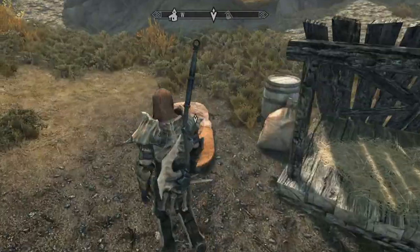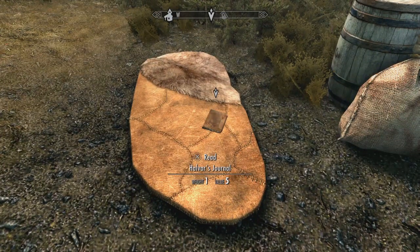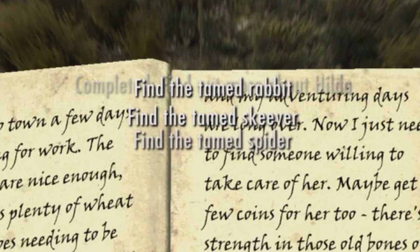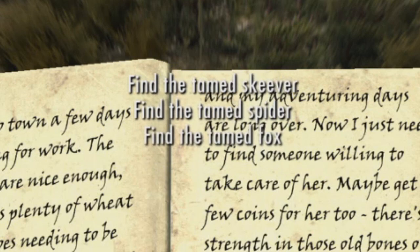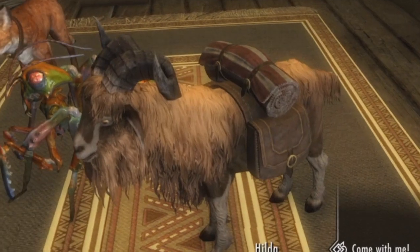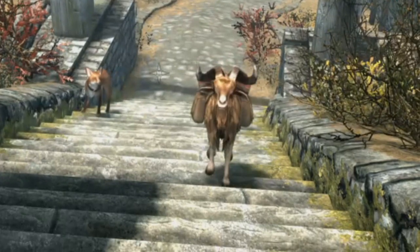Make sure you read the note found nearby on the floor to find out more about Hilda, but the real reason for reading this note is to trigger the additional quest objectives to seek out a tamed rabbit, skeever, spider and fox. As far as I can tell, Hilda doesn't have any unique pet abilities, perhaps with the exception of being a sturdy four-legged carry bag who can climb stairs like the best of them.